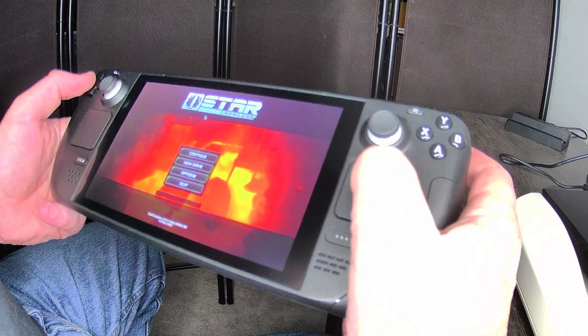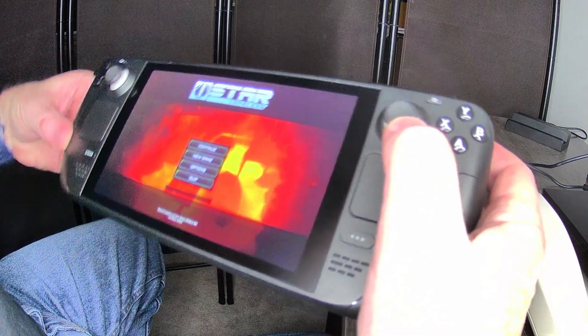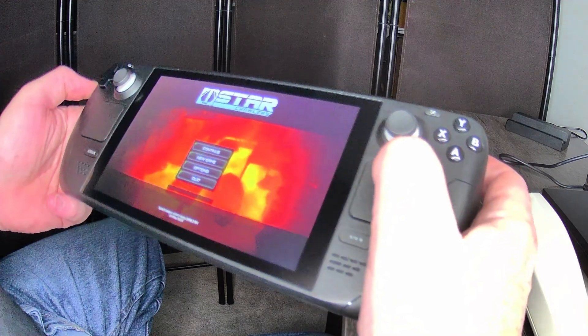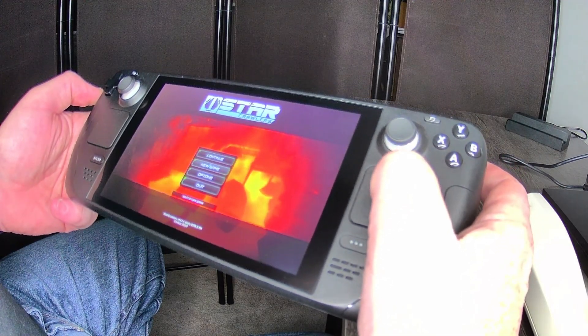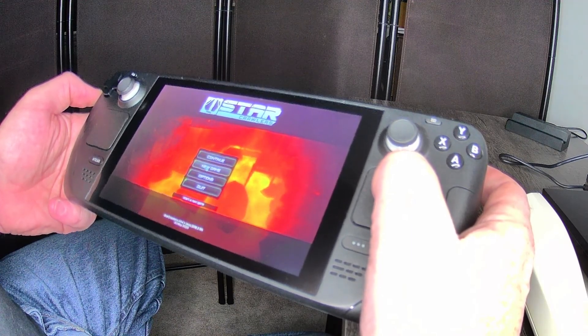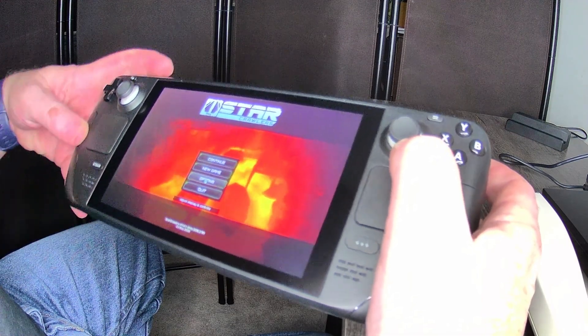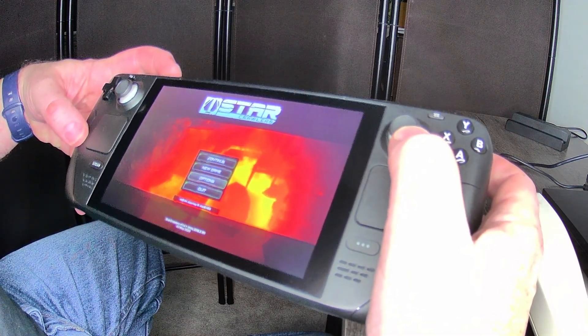There is an in-game mouse and a background track. The main menu shows: Star Crawlers, continue, new game, options, quit. When you hover over them, these options actually tell you what they do, which is interesting — for something as obvious as those, but that's kind of cool.